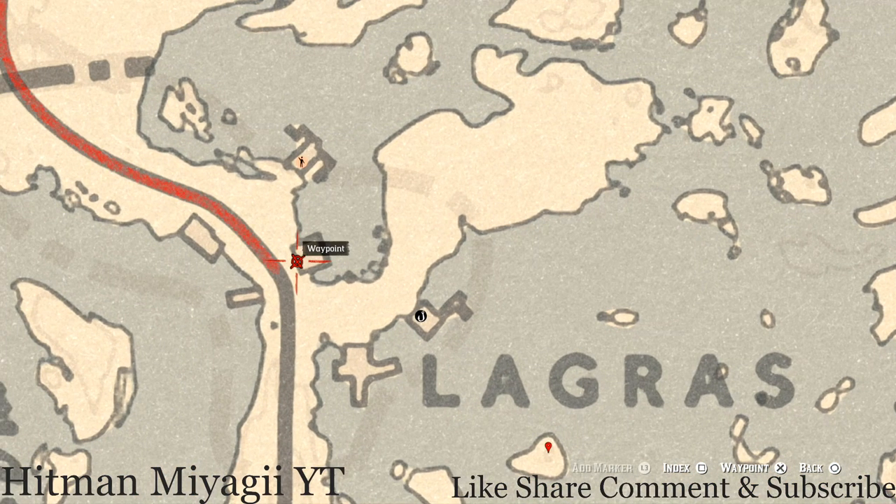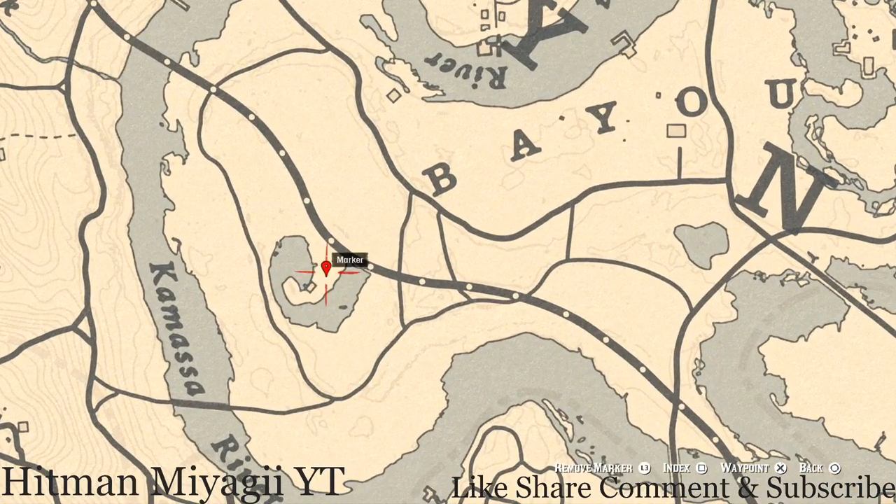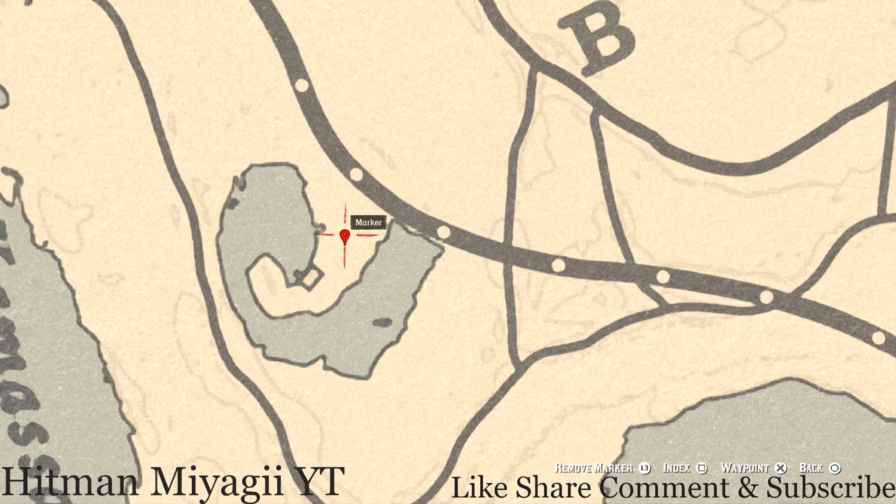If you want the tarot card, there's a tarot card on the front porch or deck of a building — it's an eight of cups on a table. Down at the next marker there are two things in this area: a bird egg which is a heron egg — H-E-R-O-N — it's in the tree, shoot it down with a bow using a small game arrow.